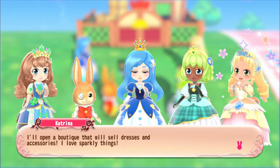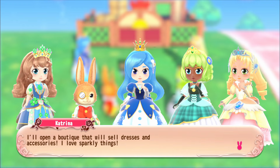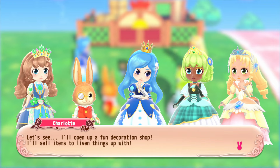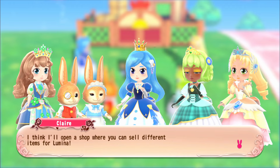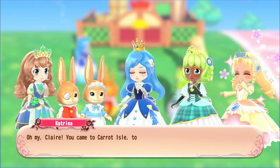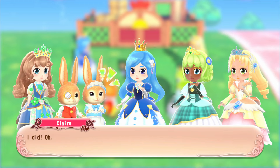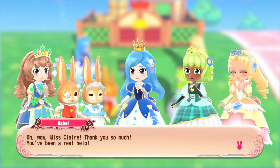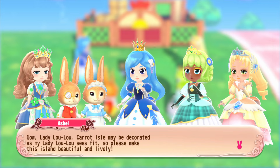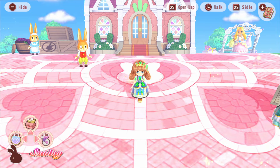As points increase, we earn more recipes and can do more things. The friends all plan to open shops on the island: a green shop selling seeds and saplings, a boutique selling dresses and accessories, a decoration shop, and a shop where you can sell items for lumina. A new character Claire also appears, bringing useful items and encouraging us to make the island beautiful.